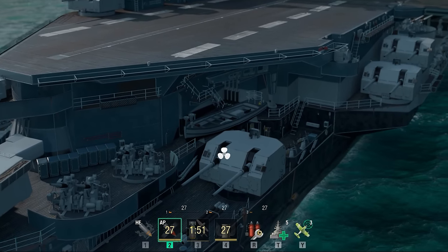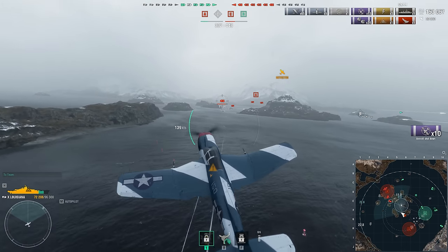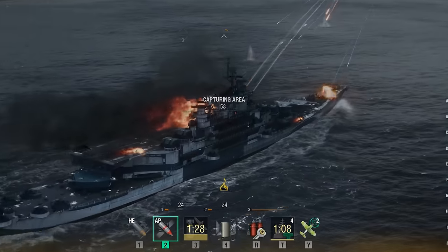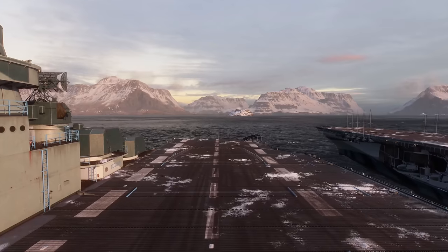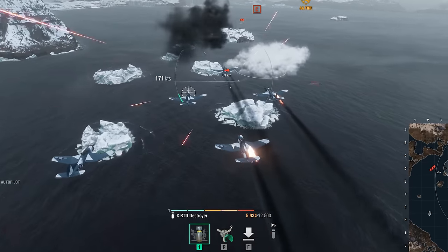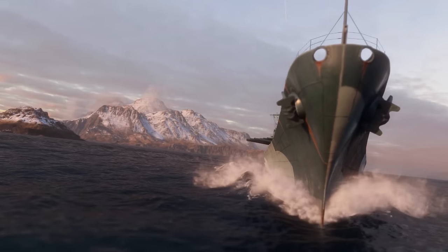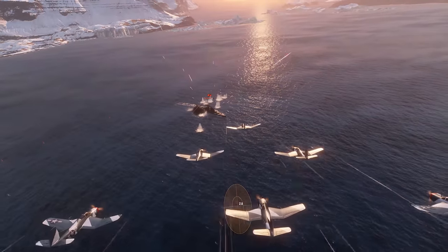Aircraft are not available to you in the first moments of battle. To launch a squadron, you first need to wait for it to be prepared. After an air attack, the bombers don't return to the battleship — you have to wait for the air group to be prepared again. This has its advantages, though: each new air group will be in full force again, even if the previous one was completely shot down by enemy AA defenses. The preparation of a new group begins as soon as you have launched a squadron. Simply put, you'll be able to launch an air group and deal additional damage to your opponents once every two minutes.